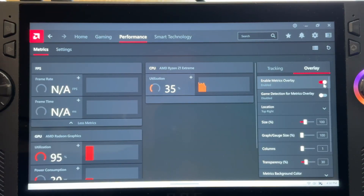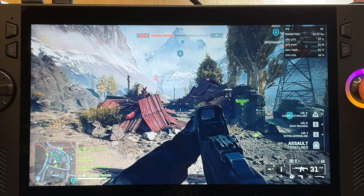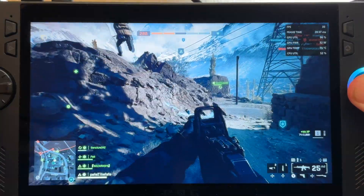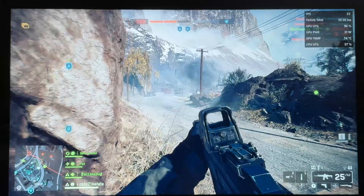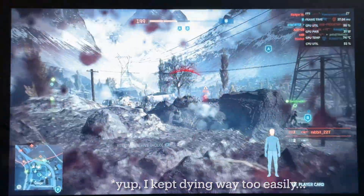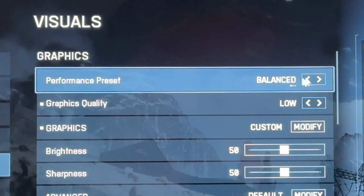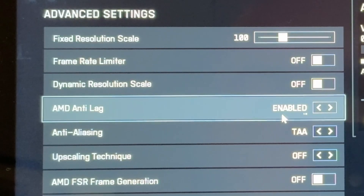I went into the AMD app and into the performance tab. In the overlay section I enabled metrics overlay for an accurate reading, and this confirmed my suspicions — we're only hitting the low 30s FPS on default settings, which just is not a great experience. So let's head into Settings and into Graphics. Let's change the performance preset from Balanced to Performance, then click on the Advanced area. AMD Anti-Lag is already enabled, which is good.